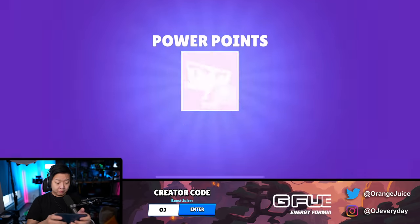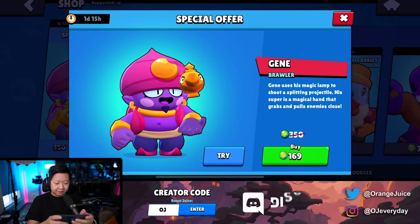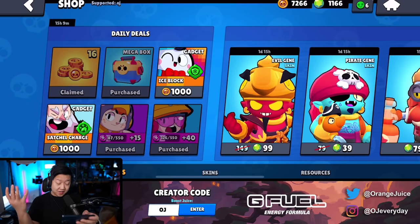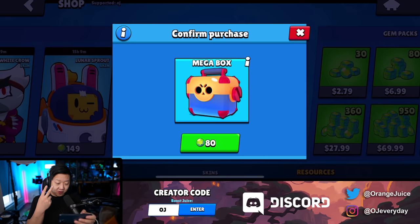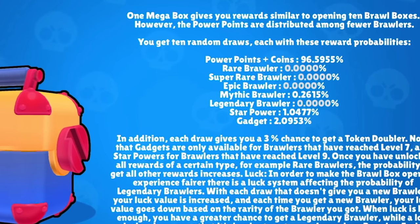Star power baby is pretty good - could use that. We're getting it - 169 gems. After opening these many boxes, 169 seems like a pretty good deal. Honestly, at this point if I can get the next four mythic brawlers for 169 gems, I already have enough gems for that. I think pulling two mega boxes versus buying it, you're a lot more likely to just get it for 169 if it's on sale. So the mythic chance is still 0.26 - that doesn't go up. Star power is 1 in 100, gadgets 1 in 50 approximately.